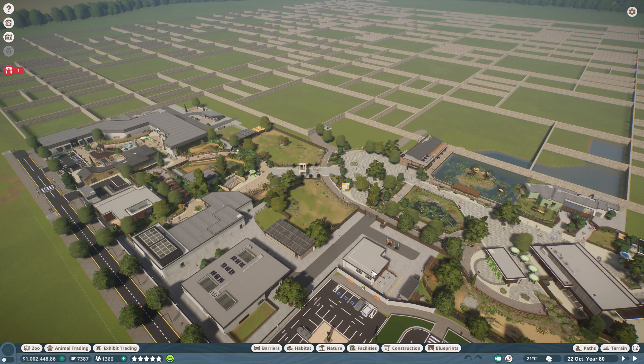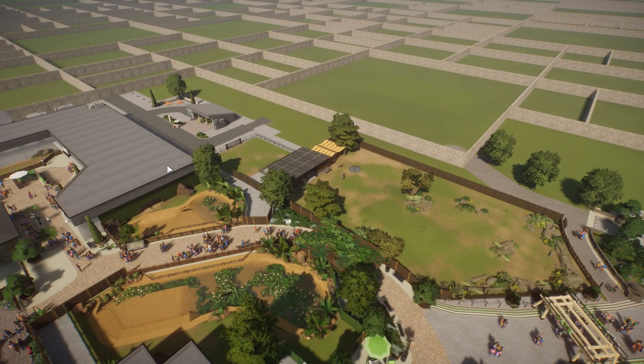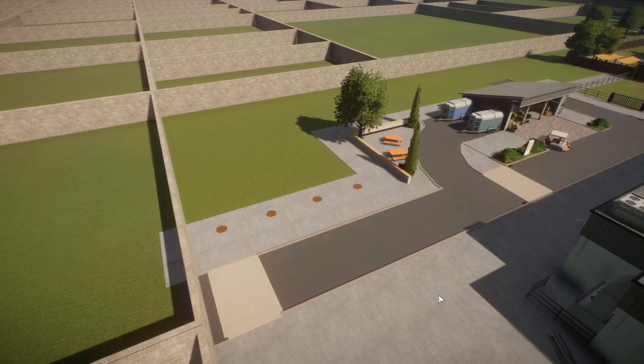Here we are in the build section of today's episode. We're really zoomed out but we're going to zoom right in in a minute. I wanted to leave you a sneak peek of what we've done in today's episode in the distance. I also started work on the back lot area — the backstage area. There are some slight terrain differences — we need to start adding a bit more height and depth to the zoo. It is very much one level at the moment, and it's difficult to do that when you build in squares.